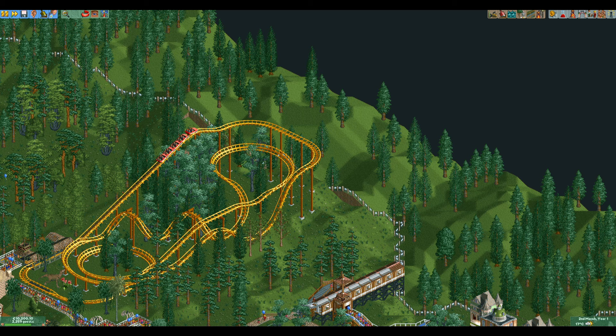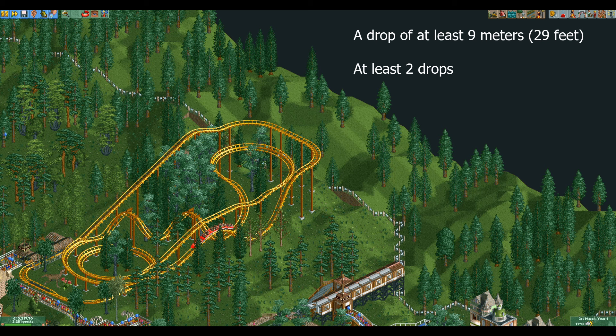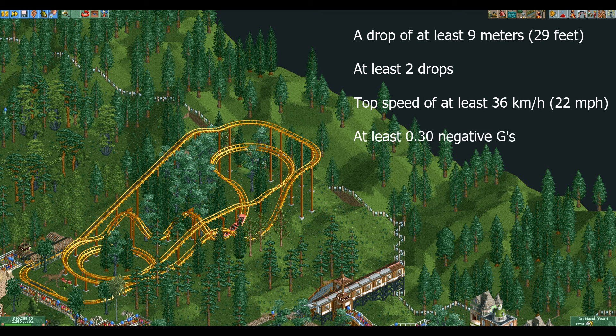Before we get to the designs, let's quickly take a look at the stat requirements. The corkscrew coaster needs a drop of at least 9 meters, at least two drops, a top speed of at least 36 km/h, and at least 0.30 negative g's. If it fails any of these, all its stats will be divided by two for every requirement it fails to meet. If it has at least one inversion, the drop and negative g requirements no longer count, leaving only the top speed requirement to be fulfilled.